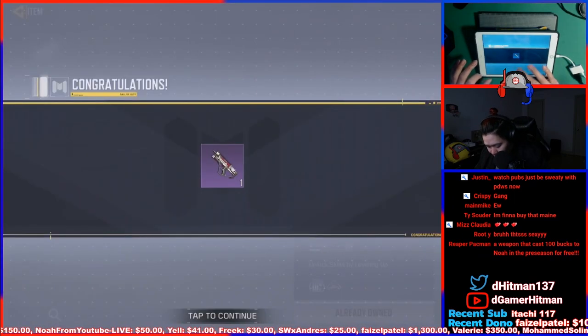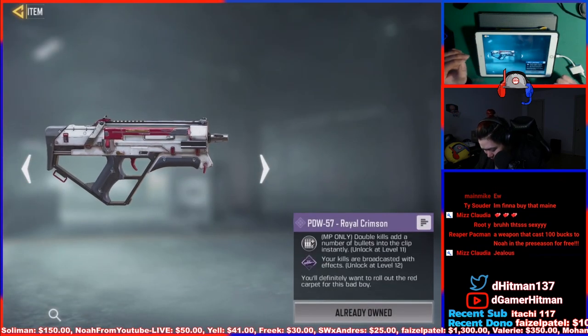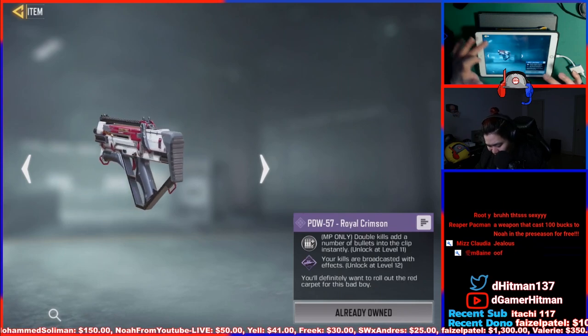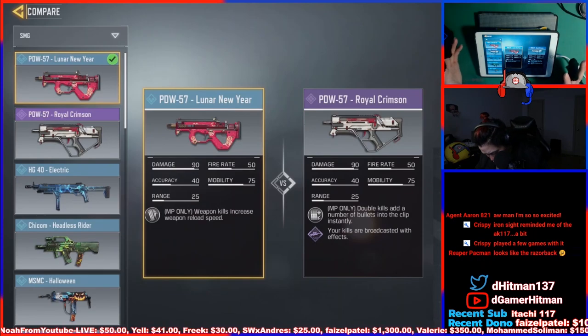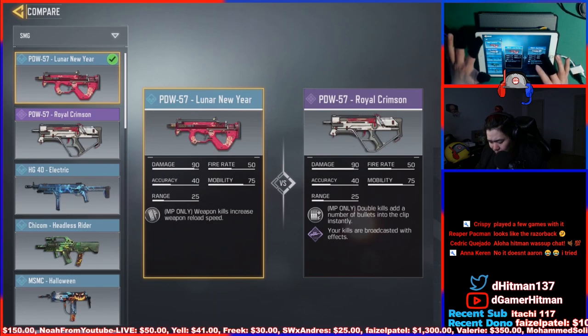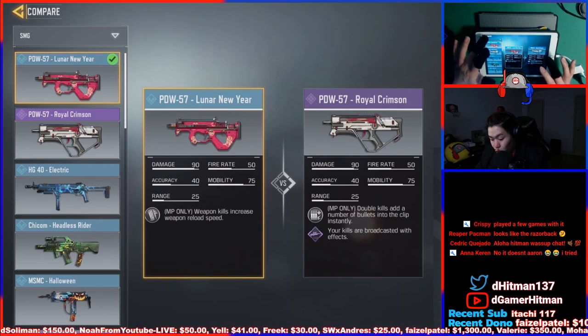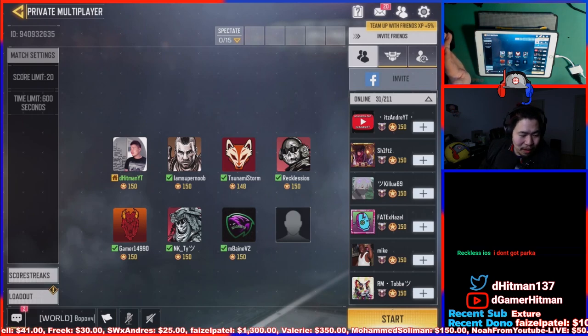It does have the ability: if you get a double kill, which is actually quite often, you add a number of bullets into the clip instantly. That's kind of cool but not amazing. I'm gonna try to have a speed boost in the beginning or something. The stats are literally the same — nothing different — so that's good. However the special ability and how it looks is a little different. I still prefer the shorter reload. It's in the middle of PDW — you can use any skin you want anyway.